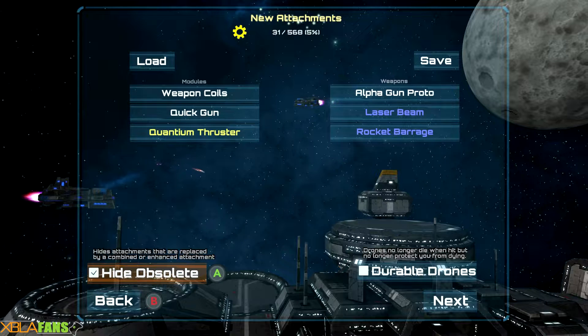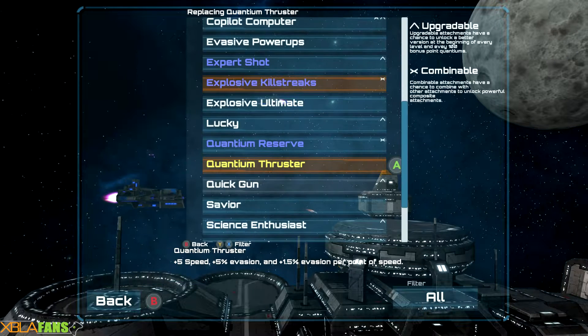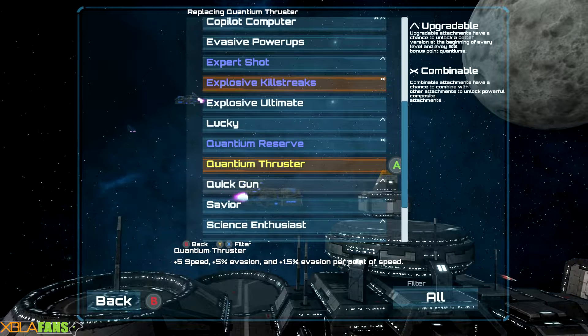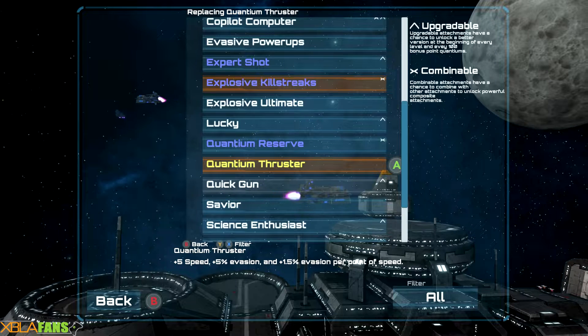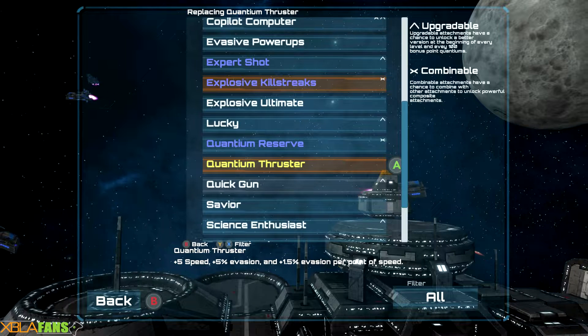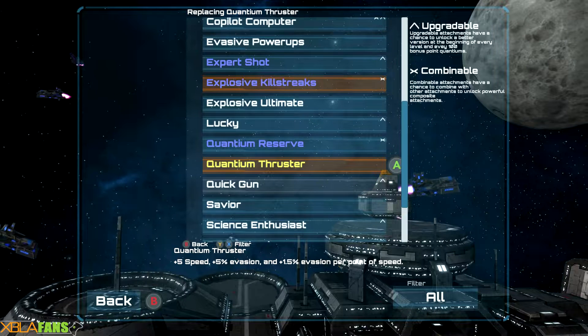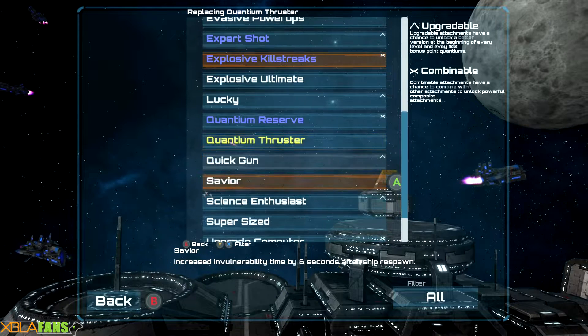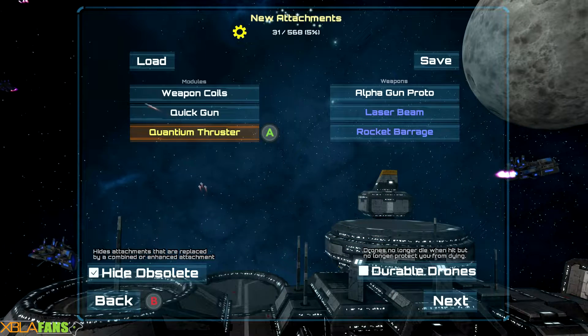I also have it set to hide obsolete, so anything worse than this quantum thruster gets eliminated. For every point I have in speed, I get plus five speed and plus five evasion. And for every point of speed, I get 1.5 extra evasion, which is nice because that means a bullet can go through me.